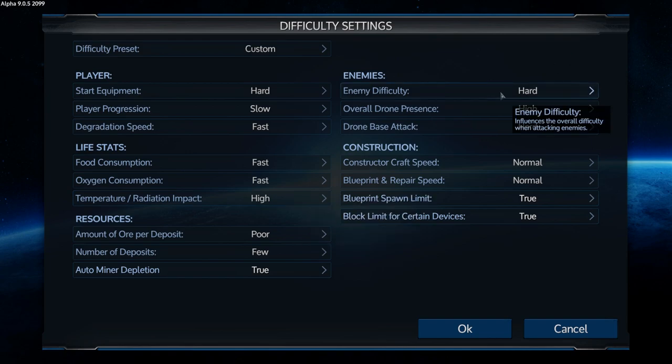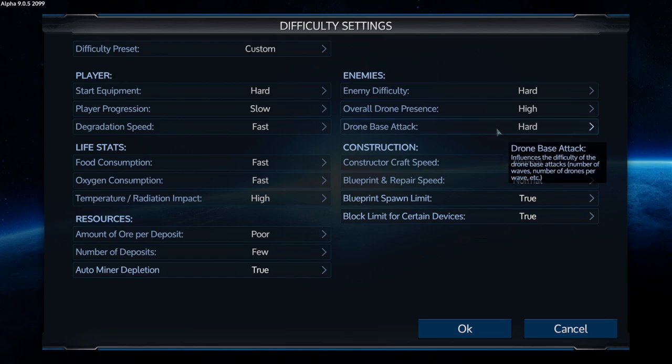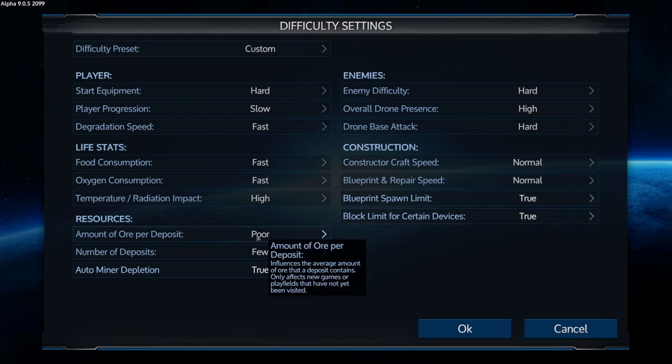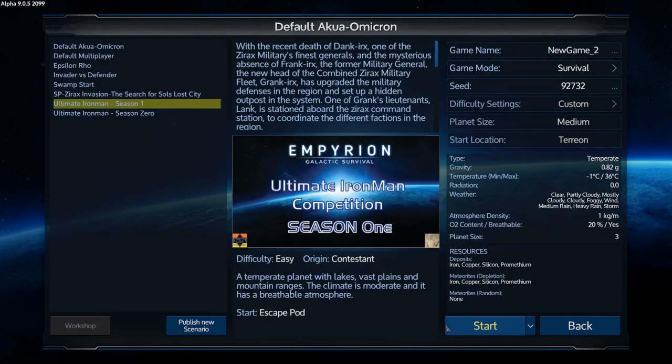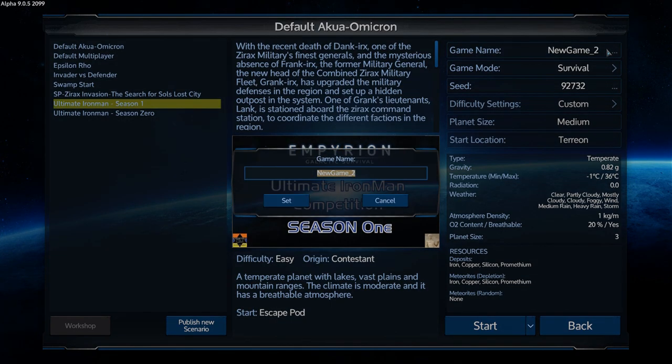Enemies are set to hard so they're going to be bullet sponges. Overall drone presence is high so they're going to be everywhere, and drone base attack is set to hard. Ore deposits set to poor, few, depletion true, spawn limit true, block limit true, constructor speed normal, repair speed normal. Settings are good, game mode survival.